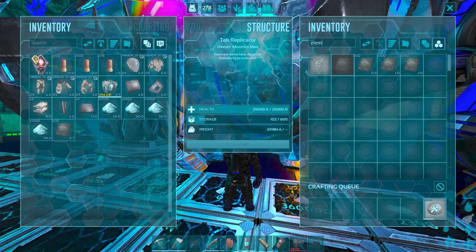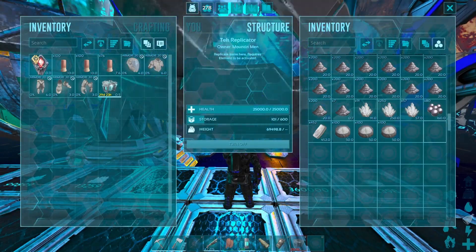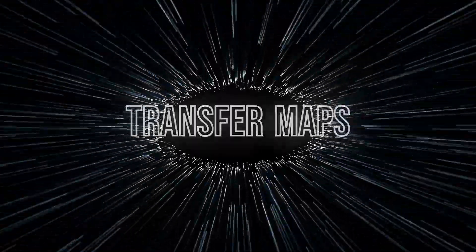Now we have 300 compasses instead of the 300 element that we started with. Just grab your compasses and transfer to the map that you need the element on.